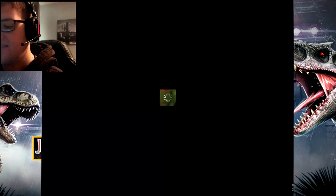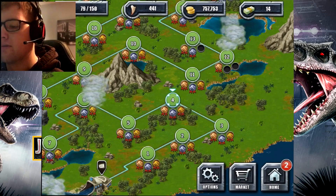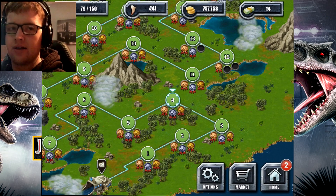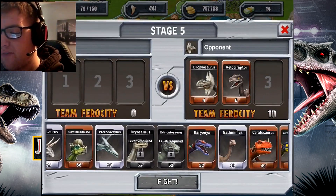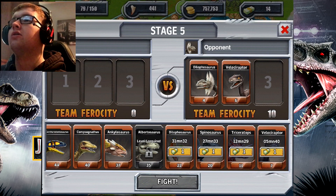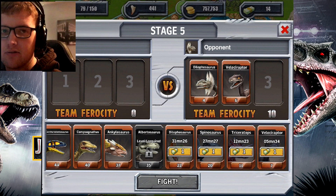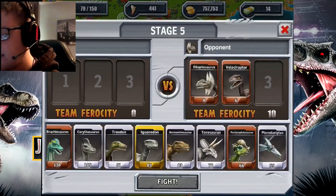One thing I hate about games like Jurassic Park Builder and Jurassic World the Game — when you defeat a dinosaur, the dinosaurs you used in your team have to rest and you have to wait for them to come back. What's the point? Why not do it like Jurassic World Alive does, where you can use your dinosaurs all the time whenever you want?